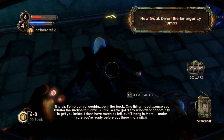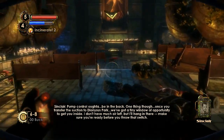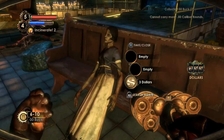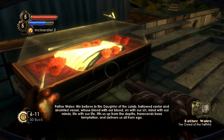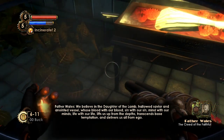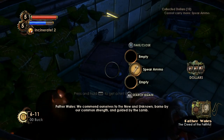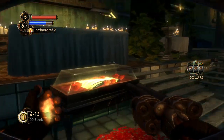Once you transfer the suction to Dionysus Park we've got a tiny window of opportunity to get you inside. I don't have much air left but I'll hang in there — you make sure you're ready before you throw that switch. Making sure we're ready means finishing every piece of business in this area before flipping that switch. First, the Creed of the Faithful: 'We believe in the daughter of the Lamb, hallowed savior and anointed vessel — whose blood with our blood, sin with our sin, mind with our minds, life with our life, lifts us up from the depths, transcends base temptation, and delivers us all from ego. We commit ourselves to the new and unknown, born by our common strength and guided by the Lamb.' Guided by the Lamb — but that didn't work out so well now, did it.